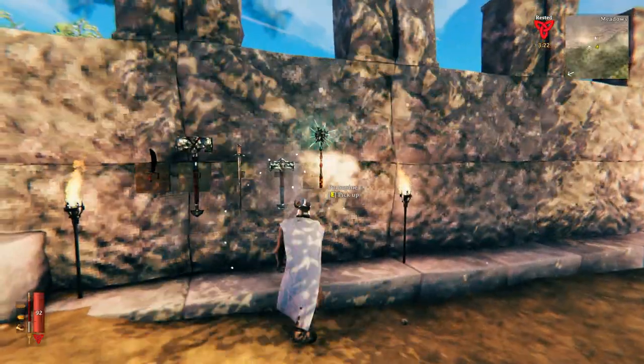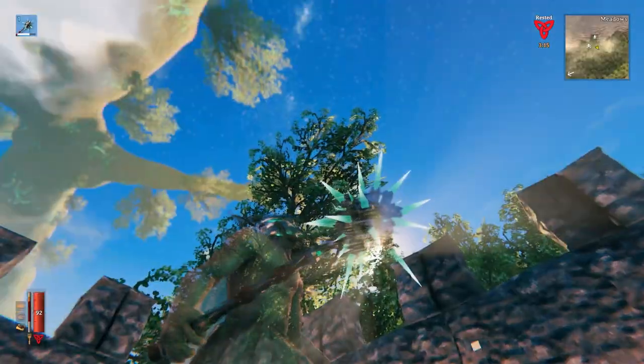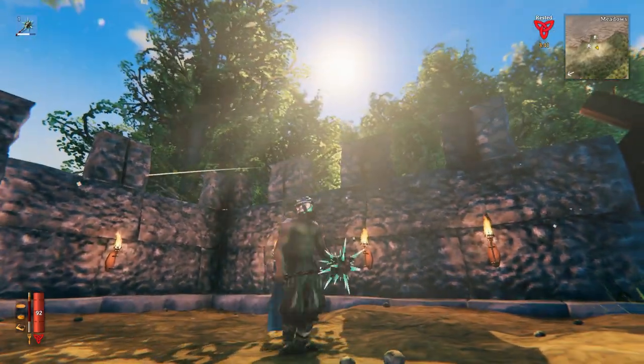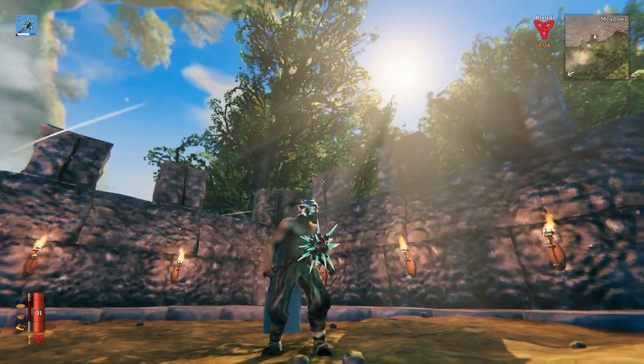For number 1, we got the Porcupine. This weapon is a beast. It does 113 pierce, slash, and blunt damage, which may not seem like a lot, but every enemy in this game is weak to one of them, if not both. So you can use this bad boy for every biome and every situation. Another bonus is that it's only one-handed, so you can use a shield with it.